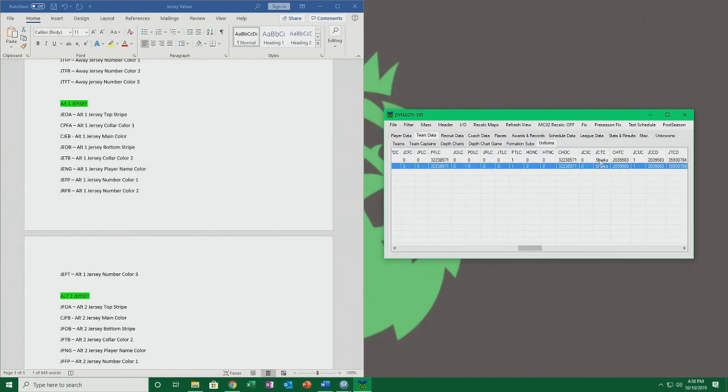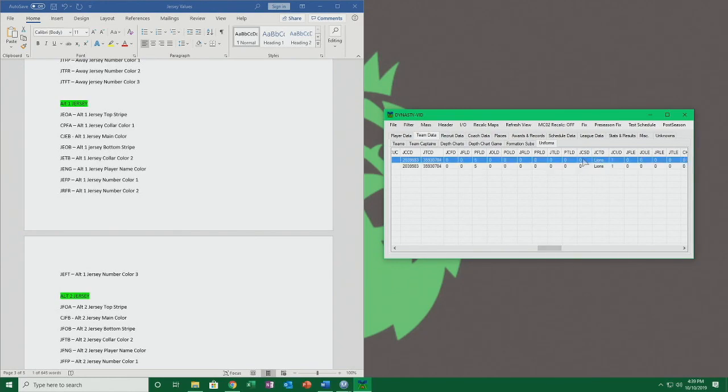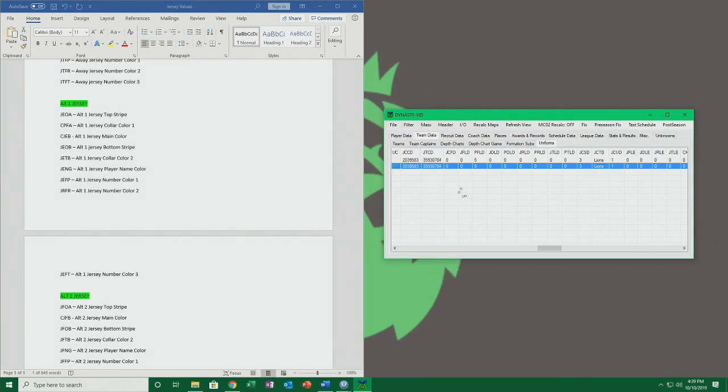And then this should be alt one — so we'll do 'lions' — I'm doing this completely off memory so there's a chance some of these values aren't exactly correct, but you get the gist of what's going on. There we go, so it should be the biggest. We'll save that to make sure we don't lose any of our work.